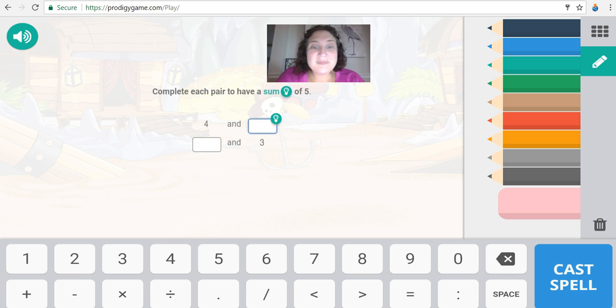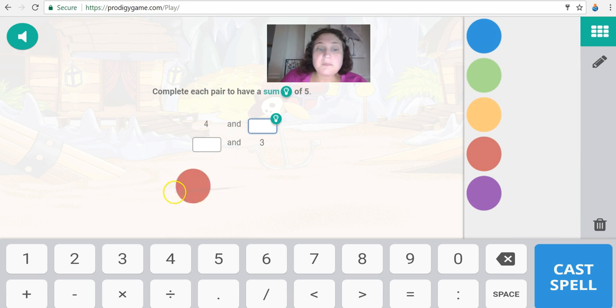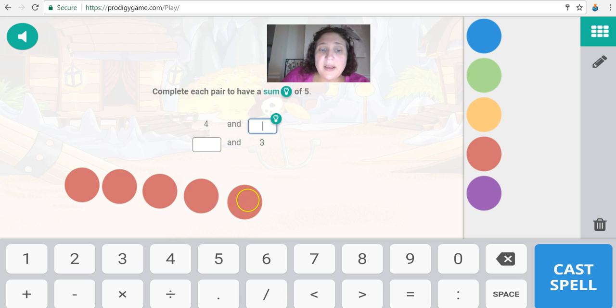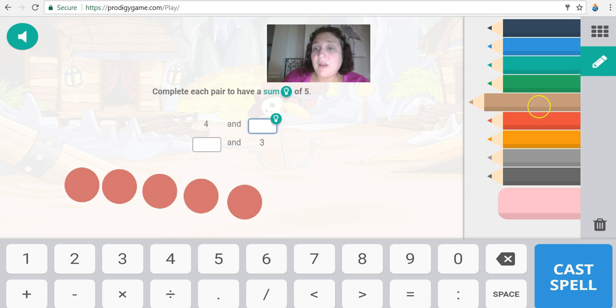Complete each pair to have a sum of five. So we're trying to get a sum of five — I'm going to pull up some counters. Here we're trying to get five altogether. It wants to know: if I have four, how many more do I need to get five? I need to have four — one, two, three, four. How many are left? One.